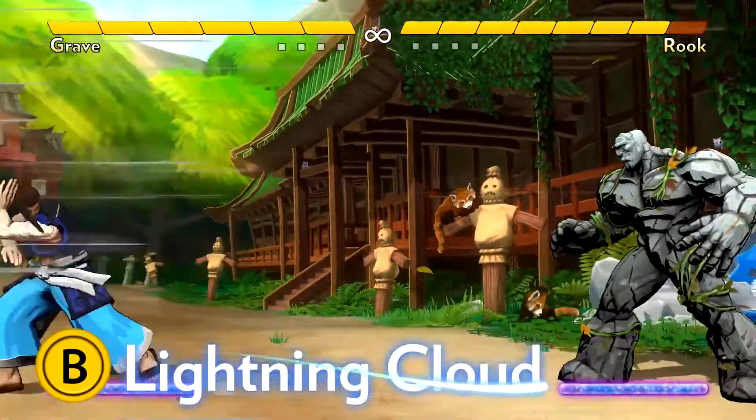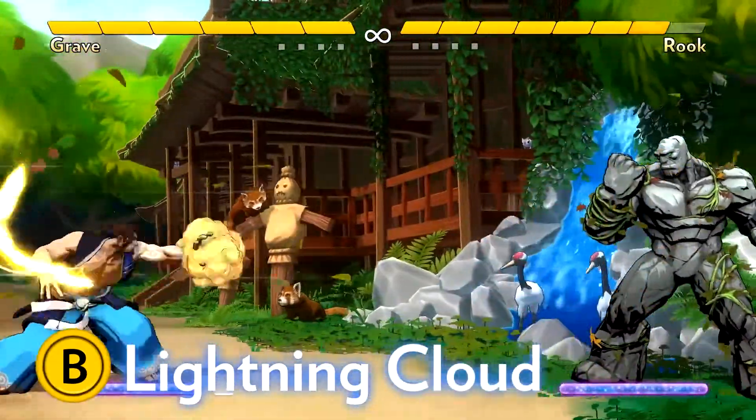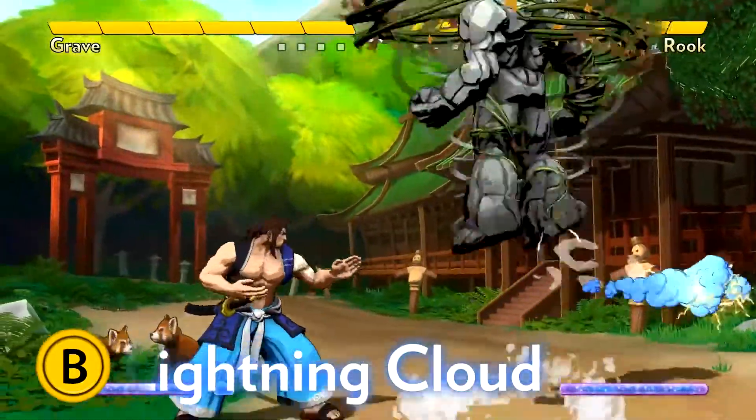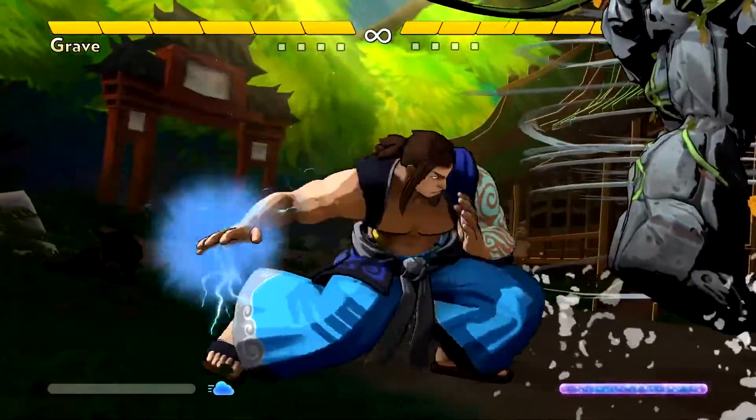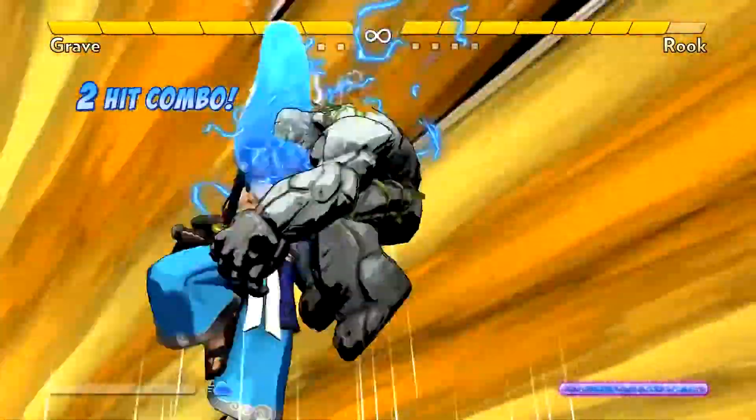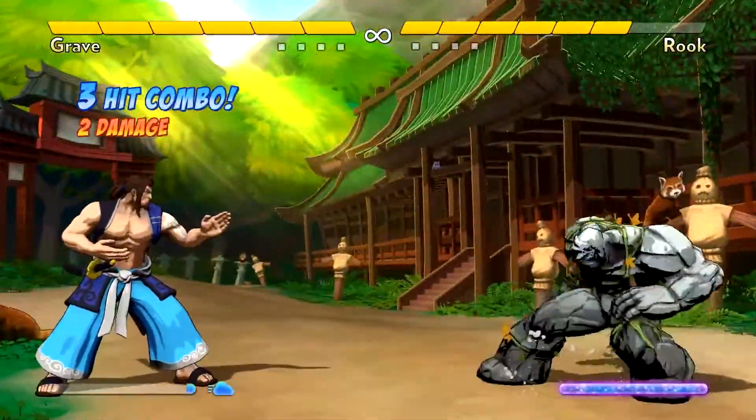His lightning cloud projectile lets him keep opponents away. When they try to jump over it, he can anti-air them with either his knife hand neutral A attack, or his dragon heart ground super. This is the basic game plan of the so-called Shoto characters in other fighting games.